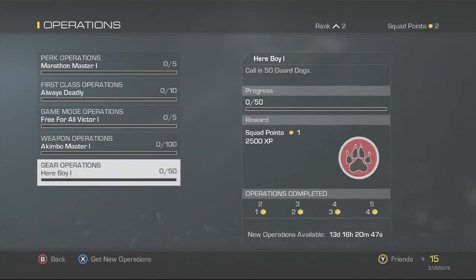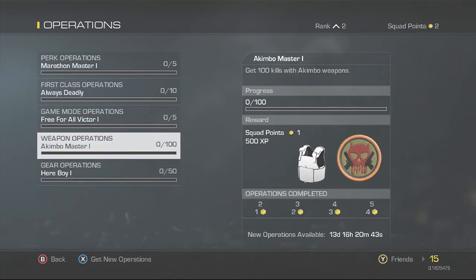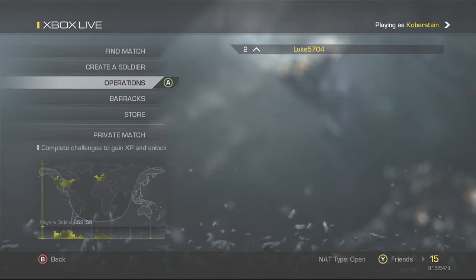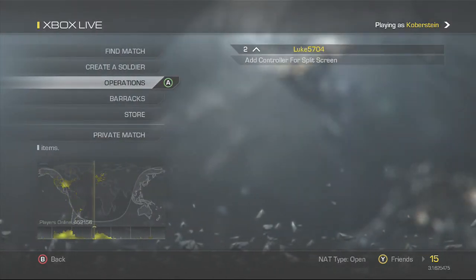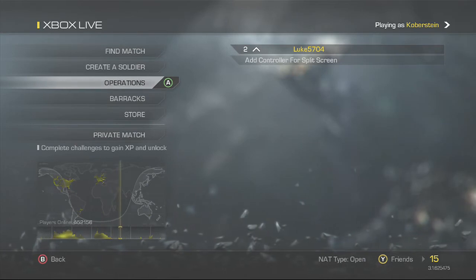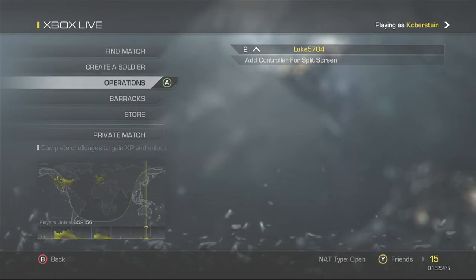Hello guys, it's me Abomination115, and today I'm going to be showing you how you can rank up extremely quickly in Call of Duty Ghosts. As you can see, I'm level two and I want to rank up quickly. The way I'm going to do this is by going onto this screen here — you want to go onto Operations.